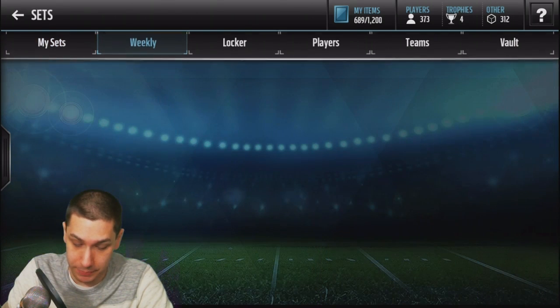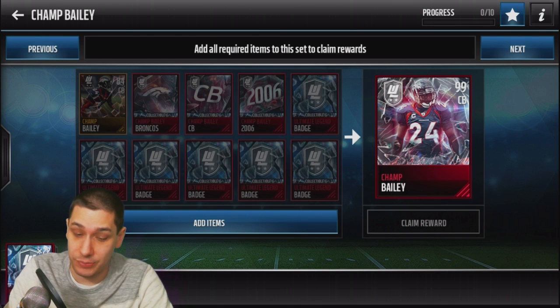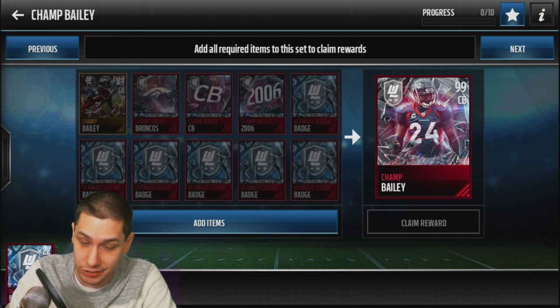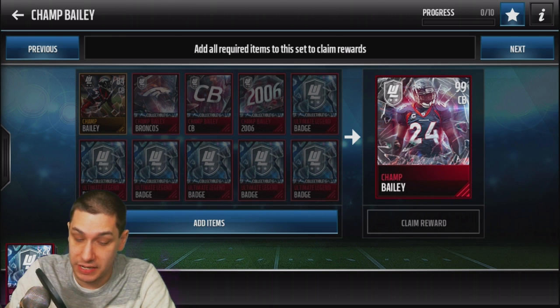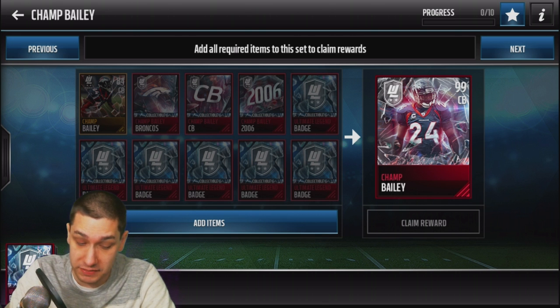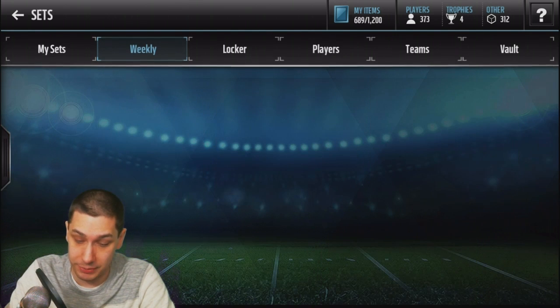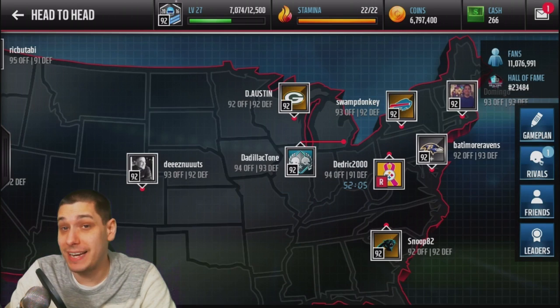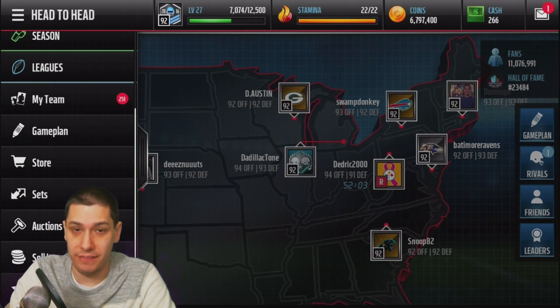Weekly Ultimate Legends — here's Champ. Same thing as last week it looks like; they don't have the elite players anymore, they have these elite collectibles. Last week I was able to complete the Darnell Docket, so that was nice. We do still have the team collectible, the position collectible, and the year collectible, and then you've obviously got to get the gold version of the player. The gold version isn't real difficult to do — we have a ton of these Ultimate Legend badges. So if I'm able to get the year collectible and the other collectibles, I will be able to complete these sets. Same thing with the Amon Green: it appears to need a team, a position, and a year collectible. That should be a little bit more achievable.